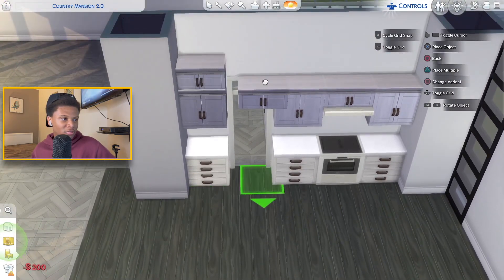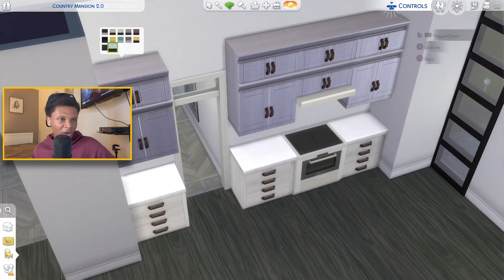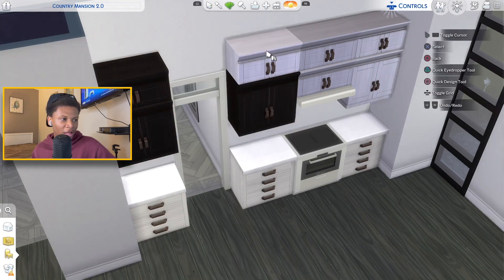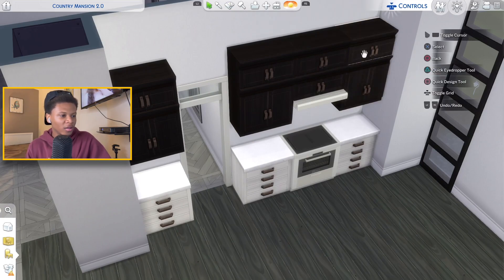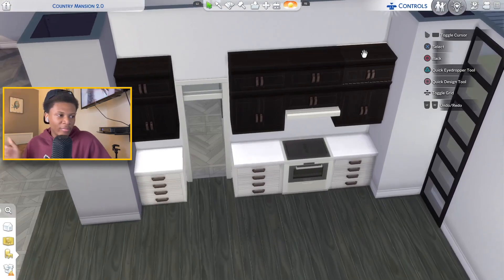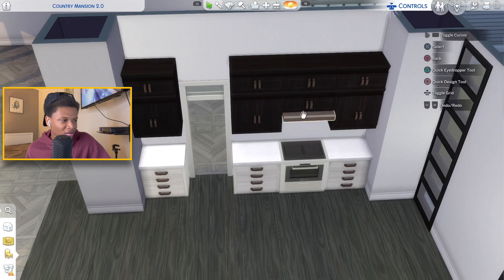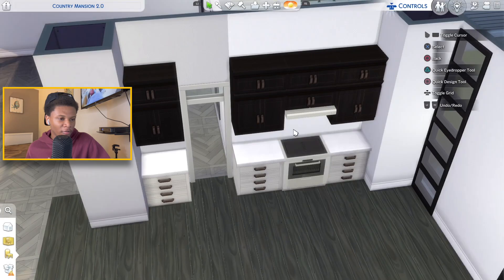Since this is gonna be such a big kitchen, I want to do double-stack cabinets, so I'm gonna place cabinets on top. These whites do not match, so I'm gonna go ahead and change the color of these upper cabinets to black with the brown handles. I don't understand why when Sims updates the game they don't update the colors so they all match. I'm gonna leave the cabinet handles white for now until I figure out what backsplash I want to use.